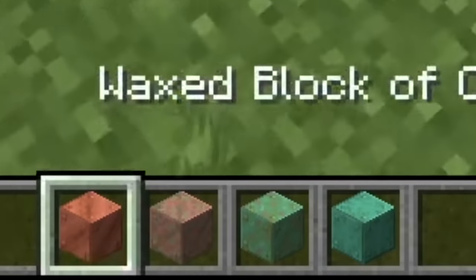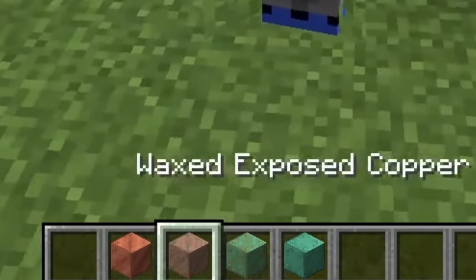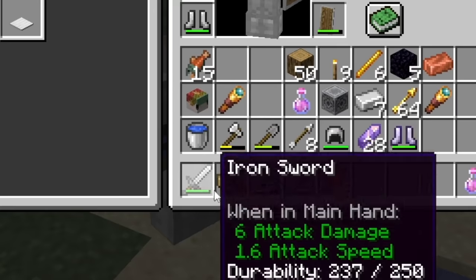The thing about copper is to get all the different types you have to oxidize it, which basically means you place it down and wait literal days for it to change into the different states. A few days ago was the first day of the server so we do have some copper, but we need to do a lot more mining.